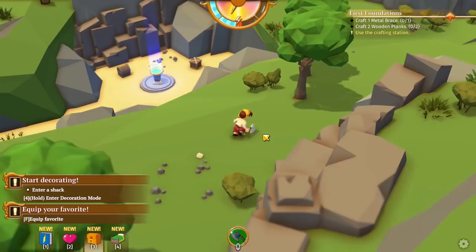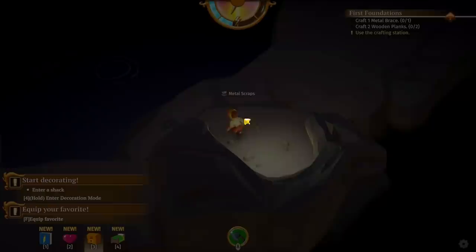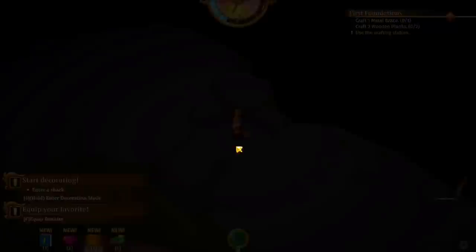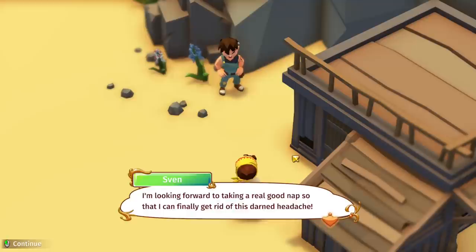I can't even find the flames anymore because there was one here but it's no longer there. Not too sure what's up with that. Let's check the cave — there's another blink rune and some fishing you can do here eventually. Some more planks available. I'm not sure how to get there so I'm just going to go home and make the shack for Sven. 'The shack looks a lot better than that craft you knocked together. I'm looking forward to a real good nap to get rid of this darn headache.'